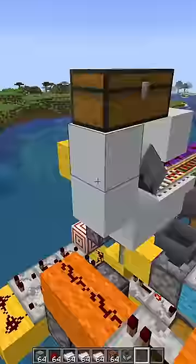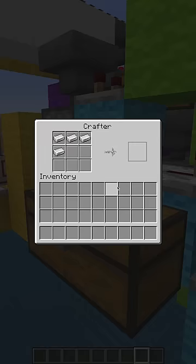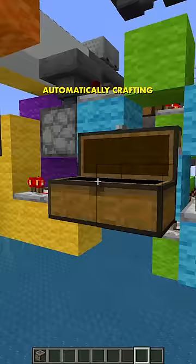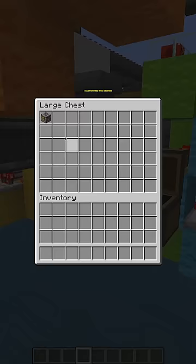This is an auto-crafting crafter. If I put all the things required to make a crafter into this chest, it will automatically craft a crafter. I can take this crafter and make another automatically crafting crafter. I now have two automatically crafting crafters. I can take these crafters and make two more automatically crafting crafters.